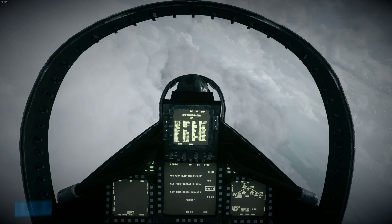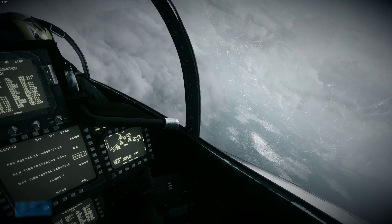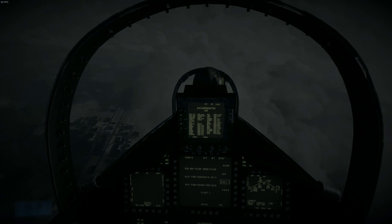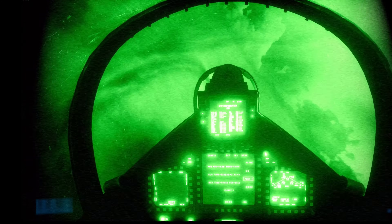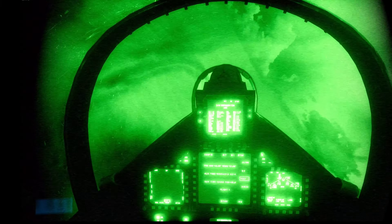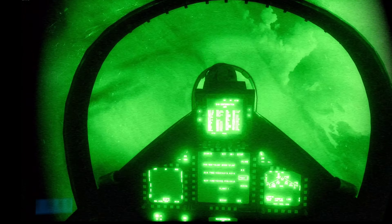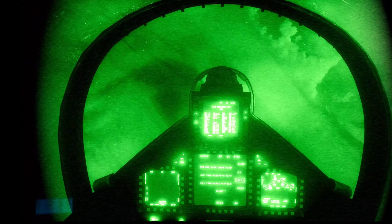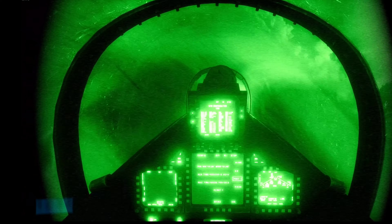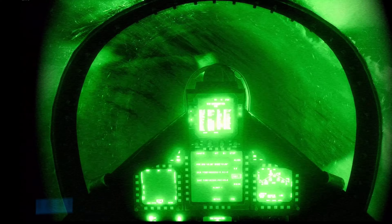We're heading 0-4-0. Watch for traffic with feeder west. 2-1-2. Shark 4-6, you are approaching glide path, slightly out. Course correcting at 3 miles. Shark 4-6, 2 miles out. Hook down. Shark 4-6, got your hook down. Looking good, you got the ball. Shark 4-6, on glide path, on course. Put him on. Call the ball.